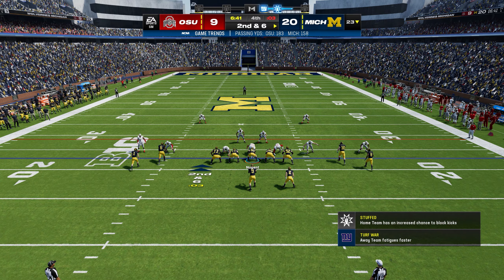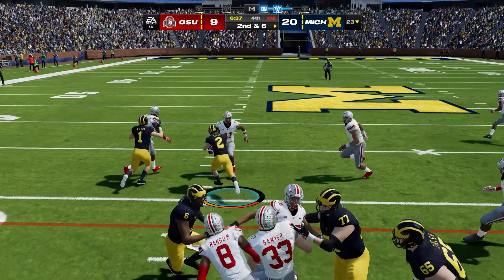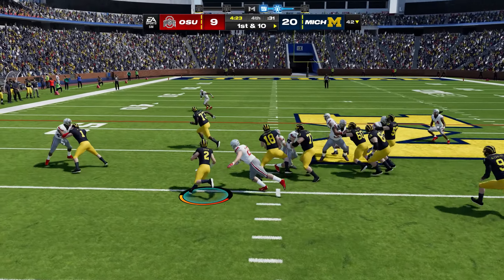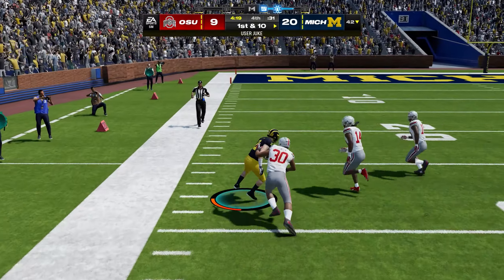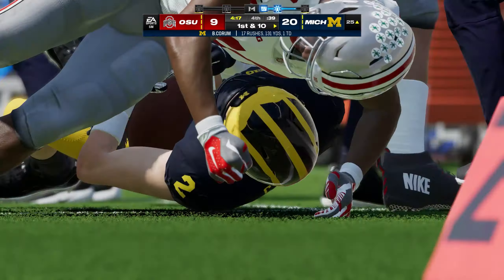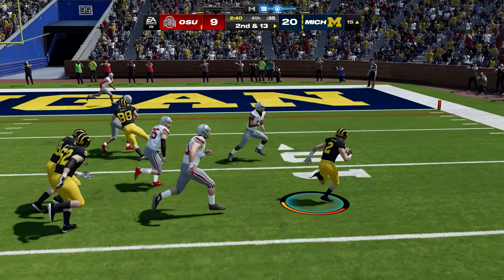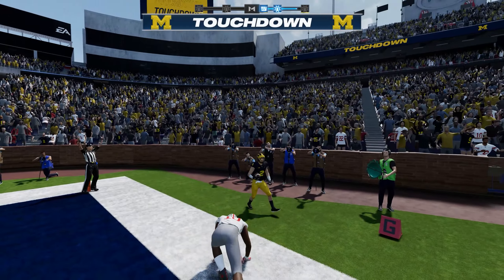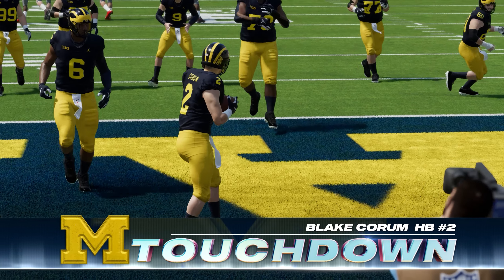Michigan gets the ball back with their star running back Blake Corum to kill the clock. He takes a handoff to the left for a 10-yard pickup. On the next play with blockers out front, he springs free — Corum picks up 32 yards. Then Corum to the outside beats the defense — a 15-yard touchdown run for Blake Corum to put this game away.